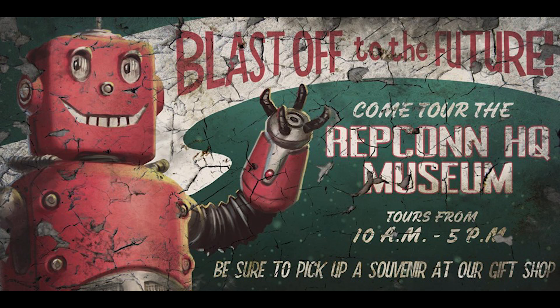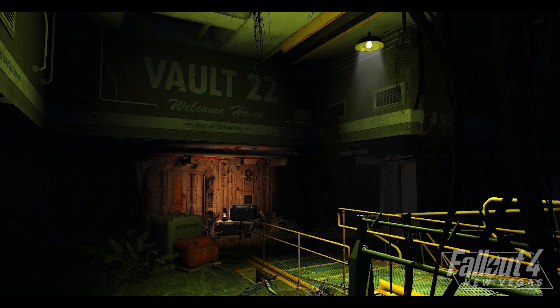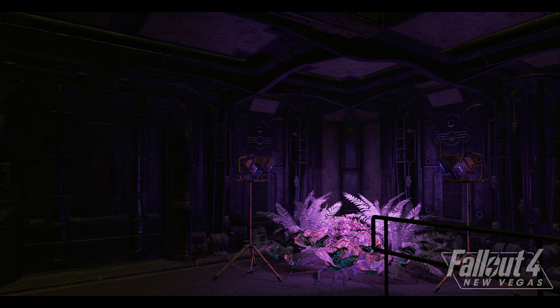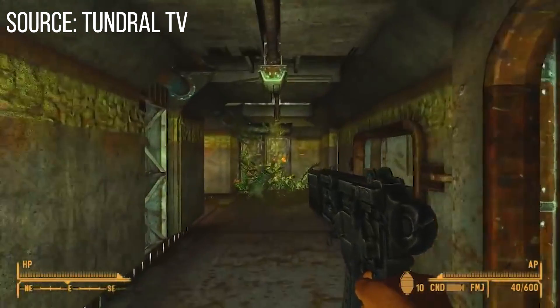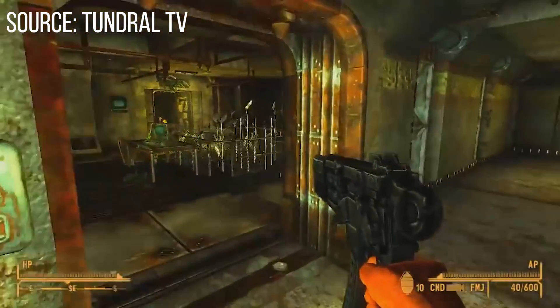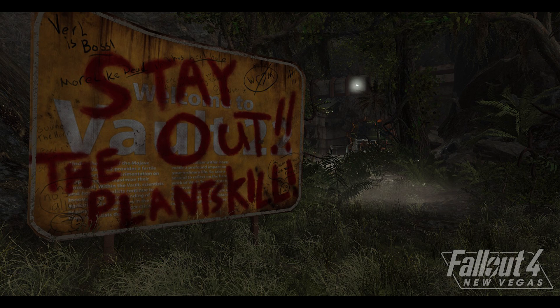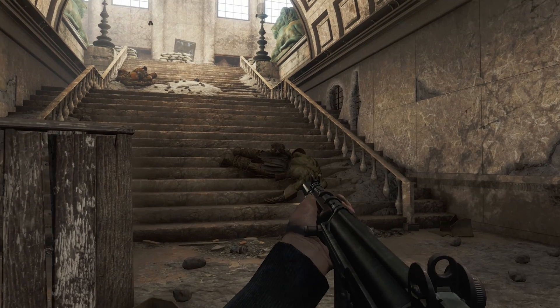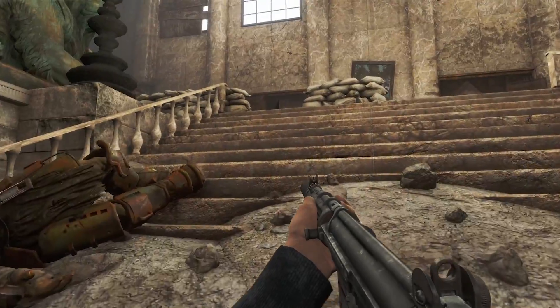One of the most memorable locations in all of New Vegas — we also get a look at Vault 22. If you don't recall this one, Oxhorn has actually made a great video on this, but it's basically the green vault that had a spooky, scary vibe and certainly some pretty interesting stuff going on within it. We get some teaser images of this one, and this looks awesome. Just the idea of getting to experience some of these memorable vaults, some of the stories that came with them, but all with higher fidelity sounds super exciting. The vaults in Fallout 4 onwards weren't super interesting, but in Fallout 3 and New Vegas they really got those right, especially in New Vegas.